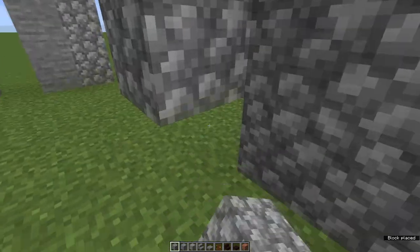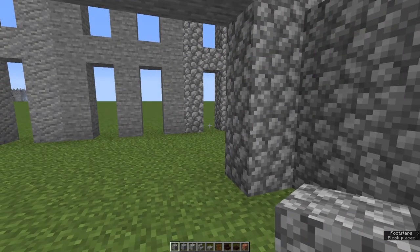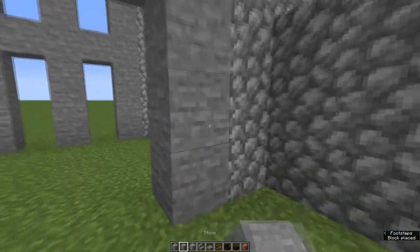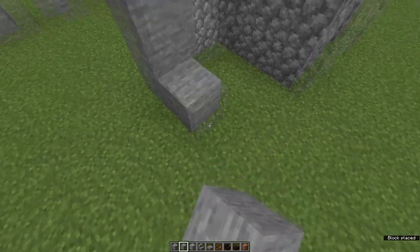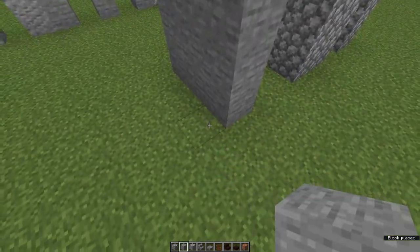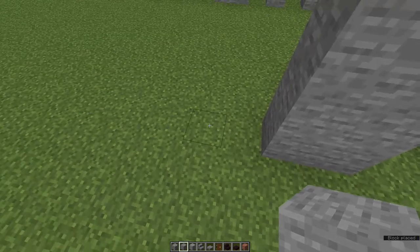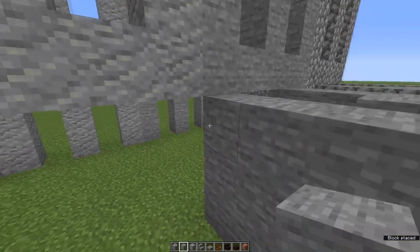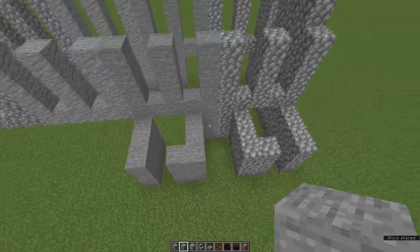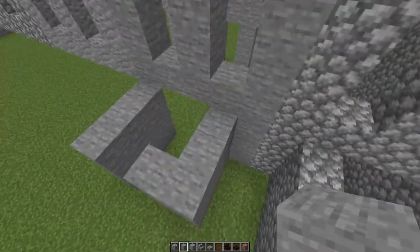Now this bit of wall we bring all the way down to the ground. The next wall we bring down to the ground, and then one, two, three. Bring that out to three. Bring it out to a wall of two. Miss a gap. And one, two, three. So we've made two little laundries that are mirror images of each other.